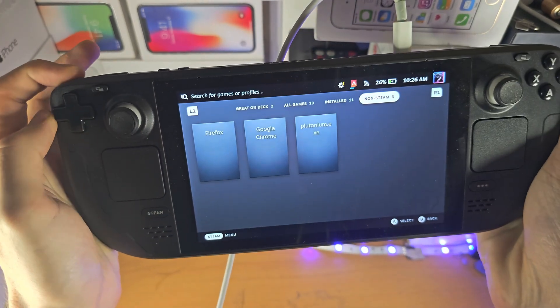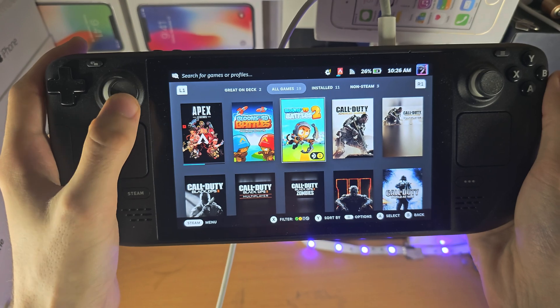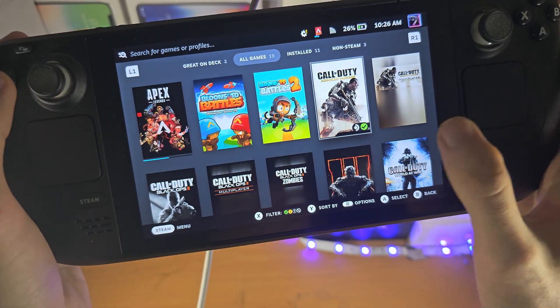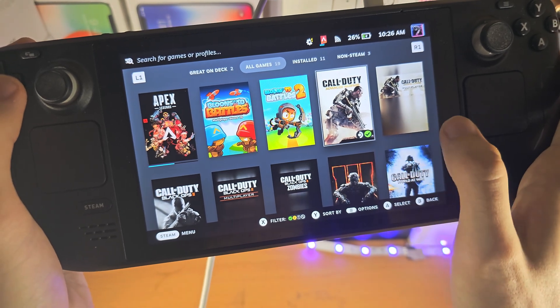Use the L1 button to navigate to all games, and as you highlight over the game, you can see if it has a green tick — that means there is full compatibility.